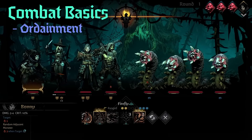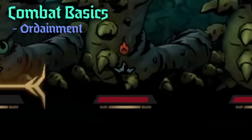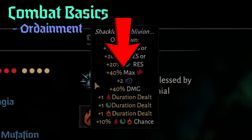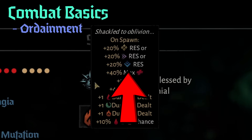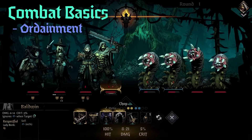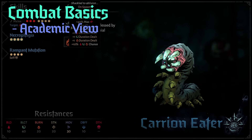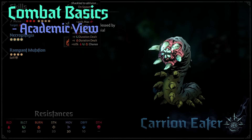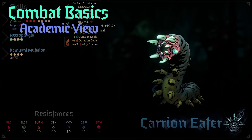As you progress into later regions, there's an increasing chance for enemies to get ordainment — denoted by an iron crown above the enemy's health bar. It's essentially a stronger version of that enemy: usually an increase in speed, HP, damage, and DoT chance and damage, plus additional effects that change depending on the confession and are influenced by the final boss. To see what ordainment effects and enemy abilities look like, use the academic view: mouse over the enemy and hold left alt to zoom in, or click the middle mouse button. If you've seen an attack before it shows details; if not, it shows a question mark.